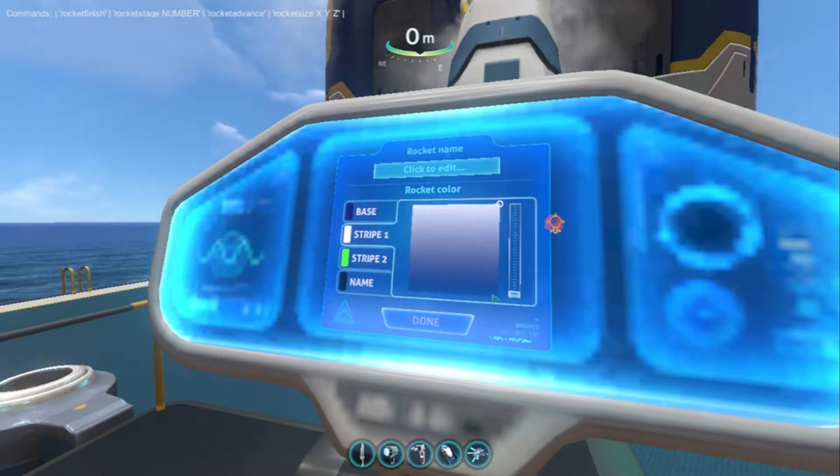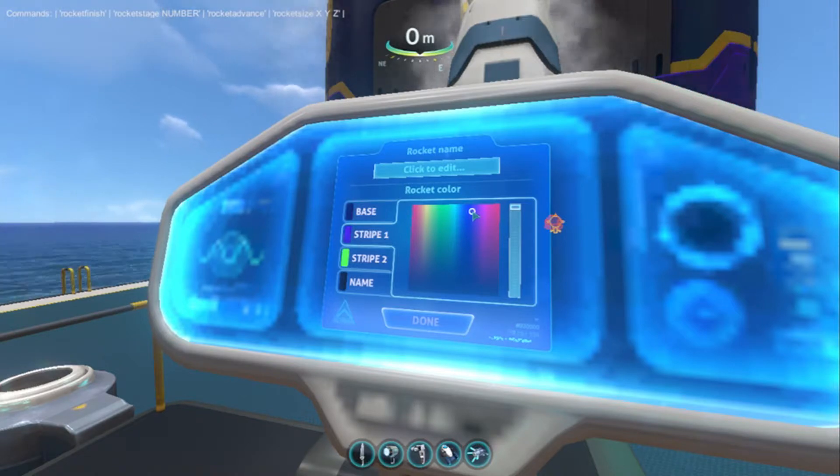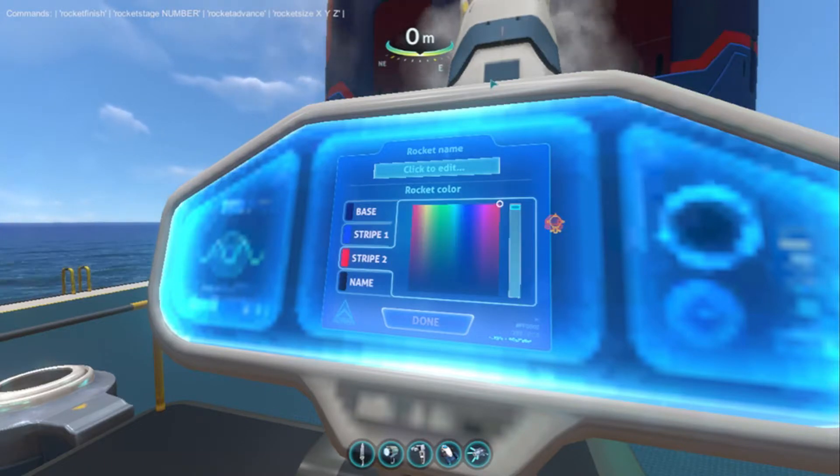I'm going to note down the color code so I can copy it in case I mess up. How about a lighter blue right here for the bottom, and for the second stripe it can be blue as well.